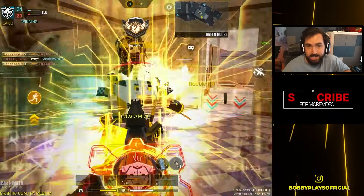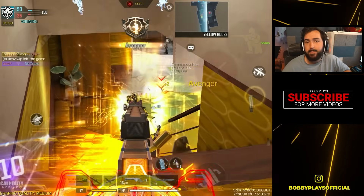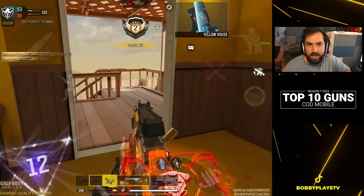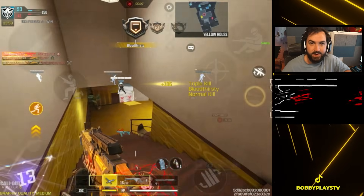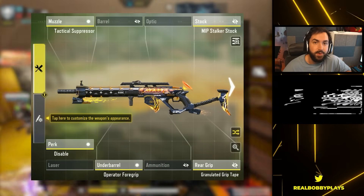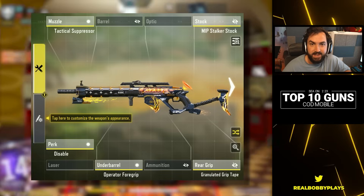Because the SKS is a tap-fire weapon you have to be extra accurate, and it's also nearly impossible to use effectively if you're a thumbs player. With that being said, you can one-tap to the head from anywhere on the map and the two-tap potential is ridiculous as well. The SKS is the perfect weapon for a passive play style, and with a solid base iron sight you don't necessarily need to purchase an upgraded skin either.